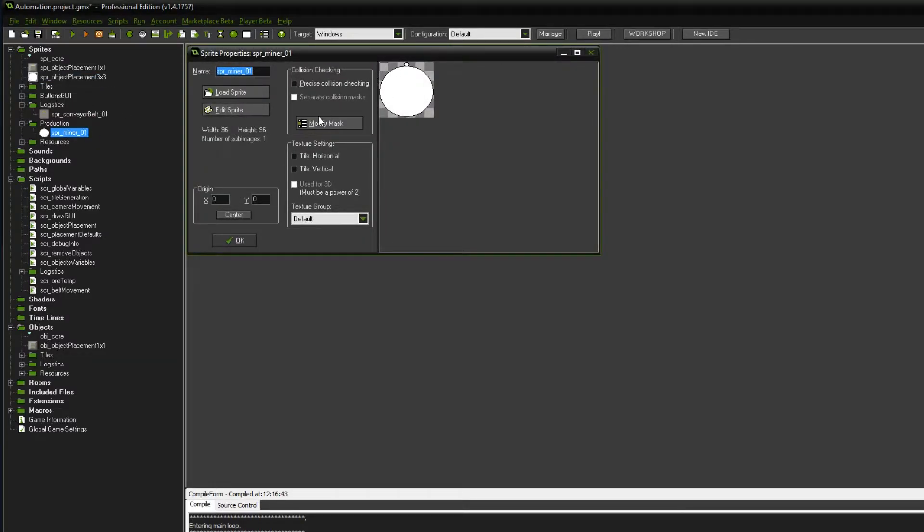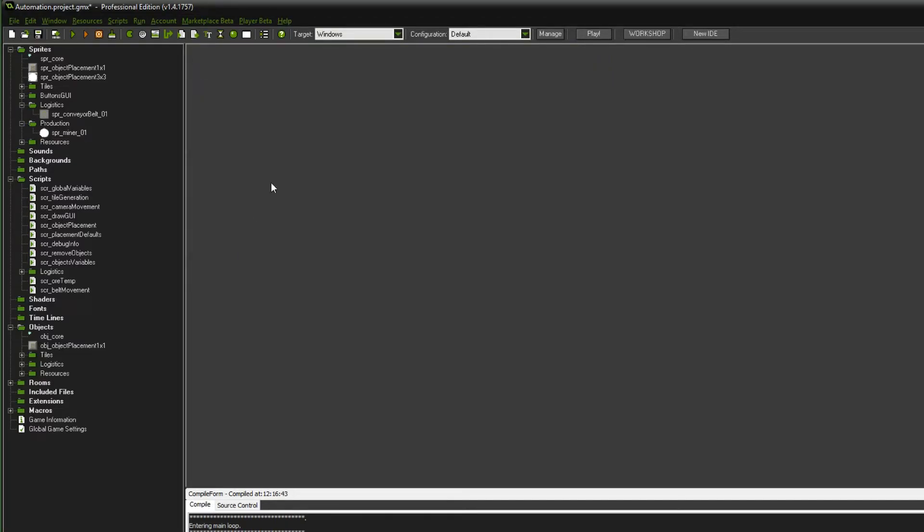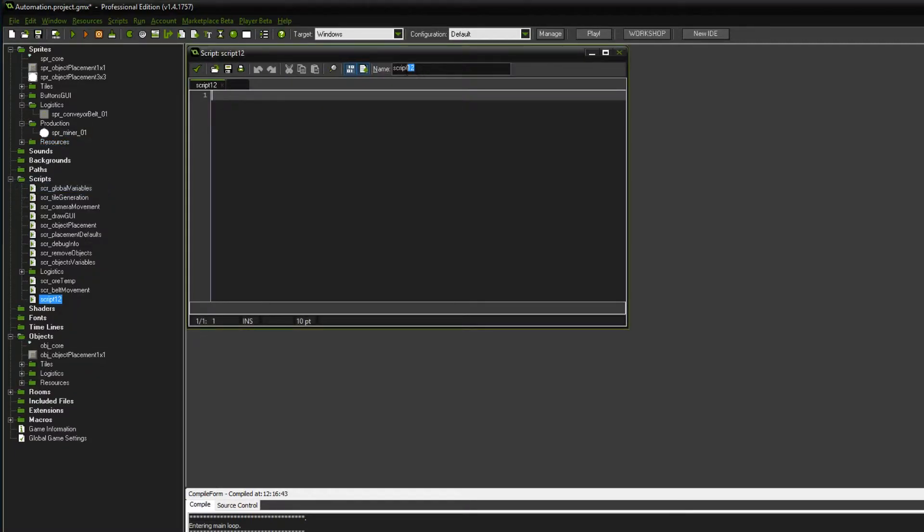Good. So now we have the new placement object and the new miner as sprites. We might want to add a script that we can use - let's call this scriptminer01. I'm also going to add that as a title: Miner01. This is going to land on the create event of the miner, and here we are going to have things such as the health pool and whatever other variables we are going to need.